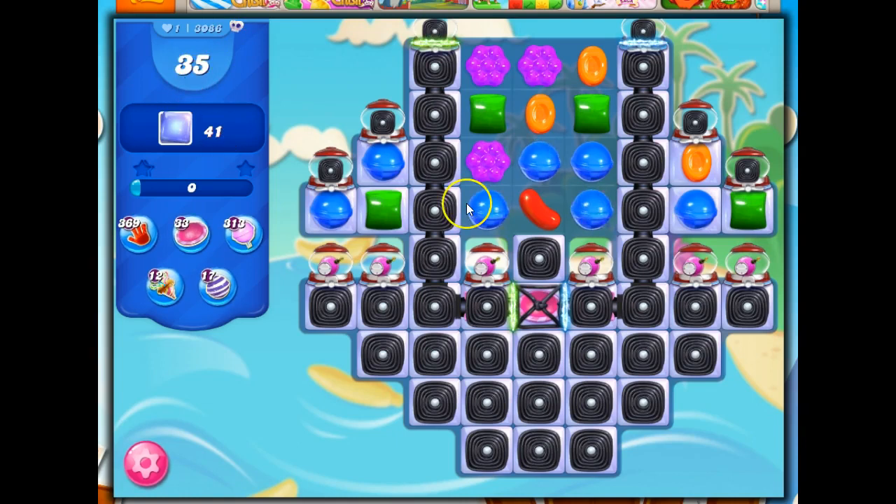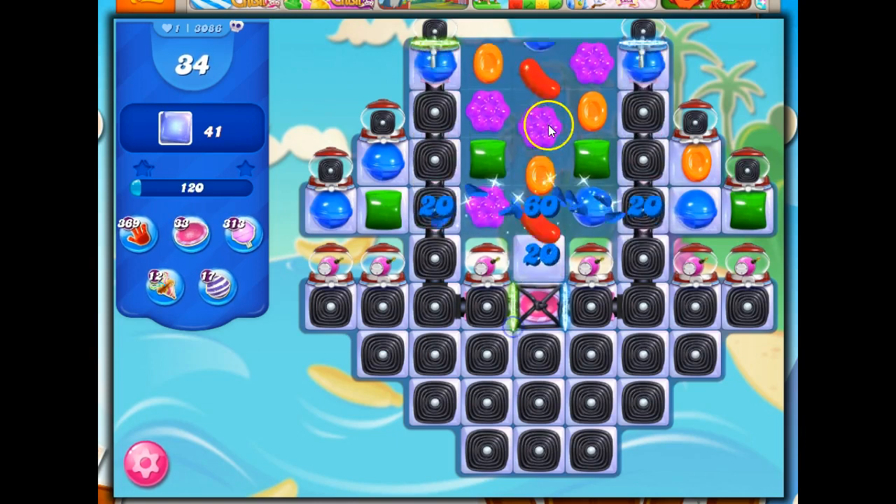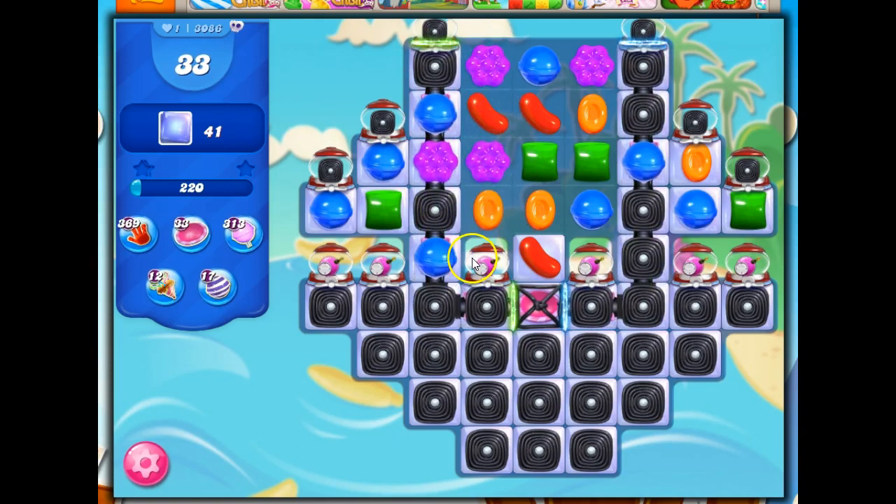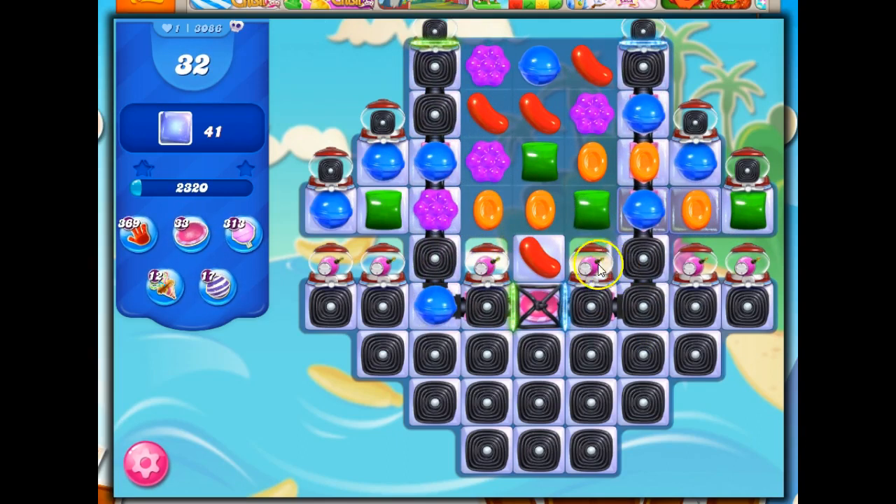We've got 35 moves to clear out 41 jelly, but the jelly is mostly under licorice twirls, with more licorice twirls set to come down. The deal with licorice twirls is when I take out licorice, no new licorice is dispensed. And when I don't take out licorice, that's when it can drop down and infest.